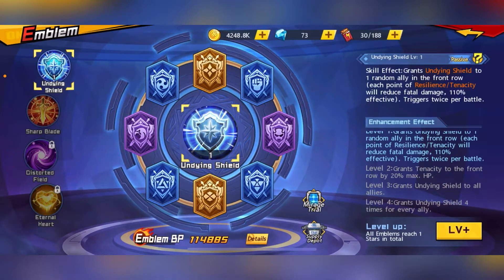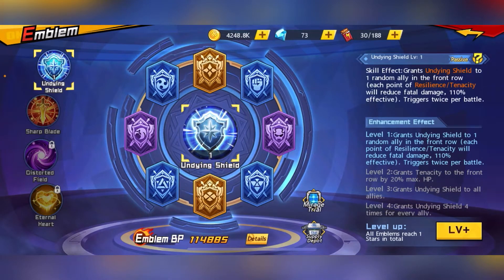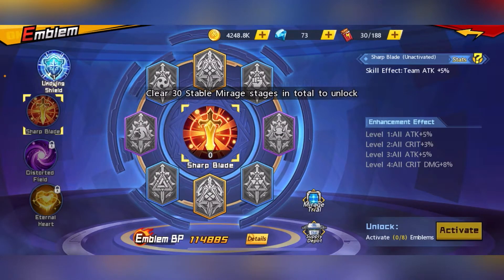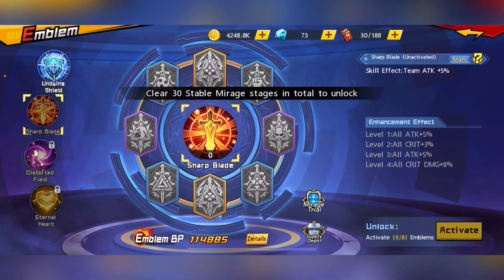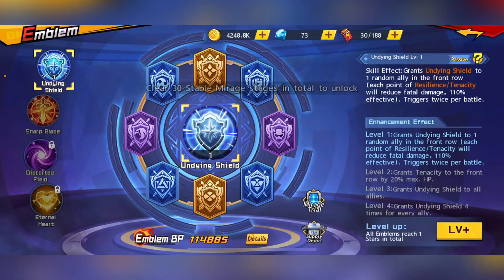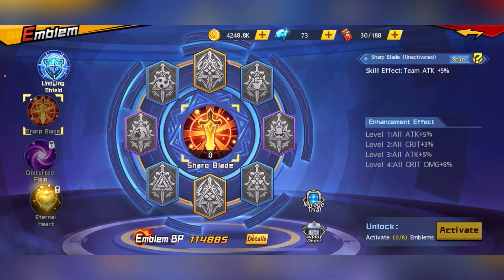For most players, what they do is go for level 2 on the Undying Shield first, then one-star all of their emblems. Ideally you want to get the Distorted Field — which is currently not open yet — to level 1, or get the level 2 Undying Shield first, then focus on the rest.